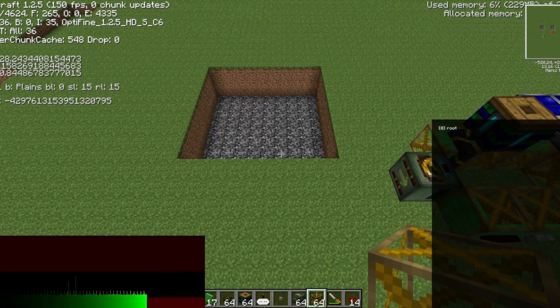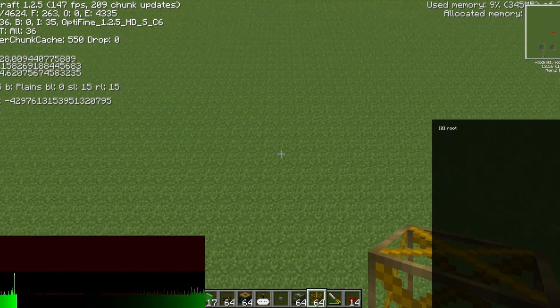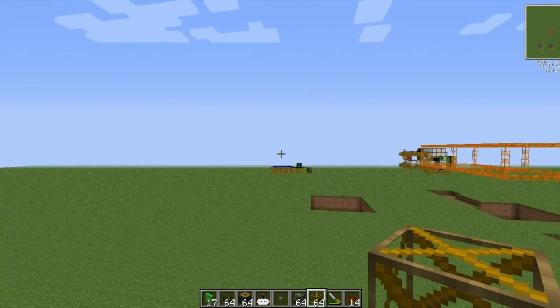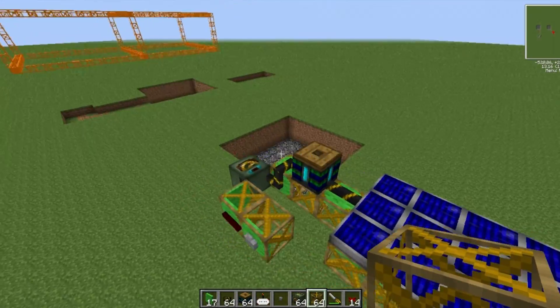If you don't know which way north is, it is the way you walk to make your Z coordinate decrease in value — so if you're walking in a direction and your Z value is decreasing, that means you are facing north.